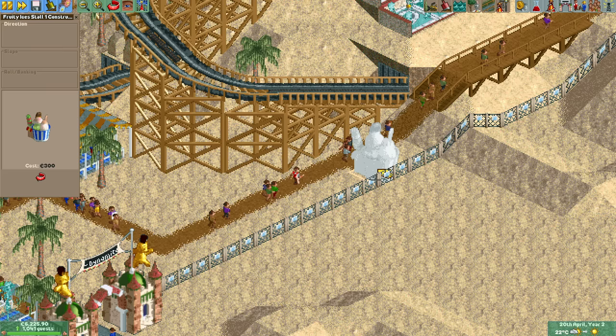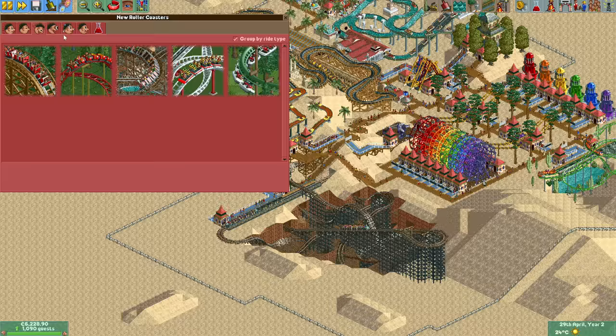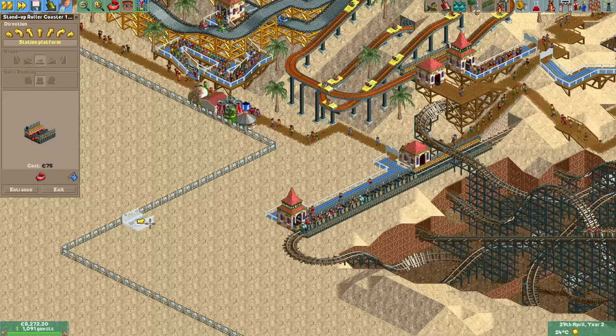With the hill fully built on and decorated, I built six fruity Isis stalls in a row next to it. Why? Because in Rollercoaster Tycoon 1 you can actually change the color of this stall, so it's time for another rainbow.